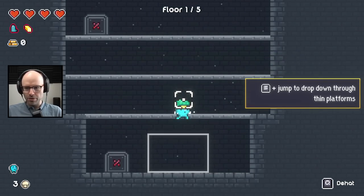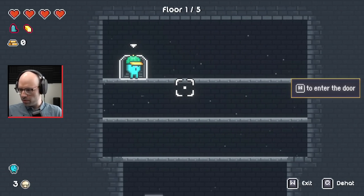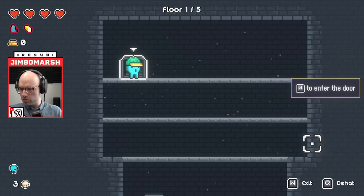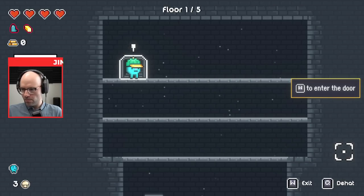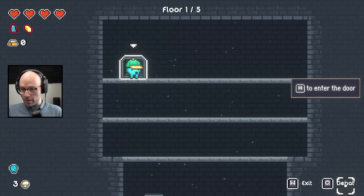S to jump down through platforms - I can do that. W to enter doors, no problem. I am going to lower the volume somewhat. And by the way, I know we're starting this with an anecdote even though we're in the tutorial right now.